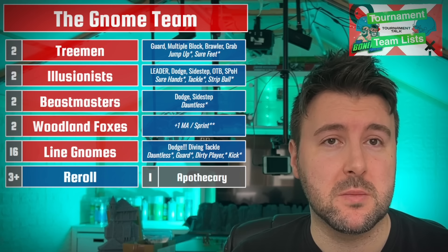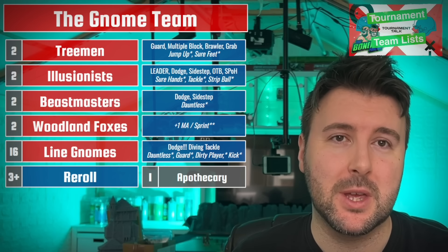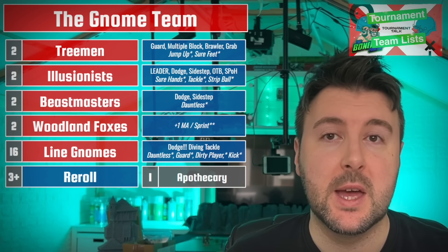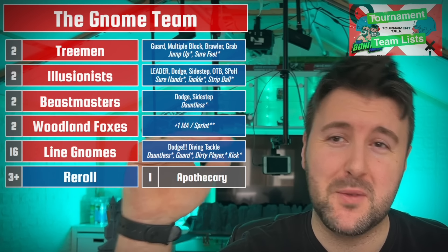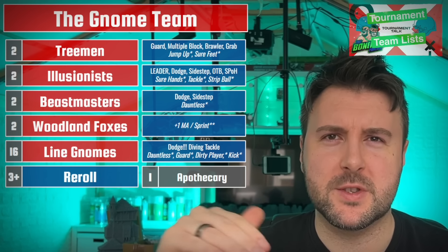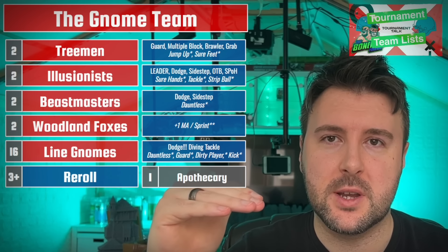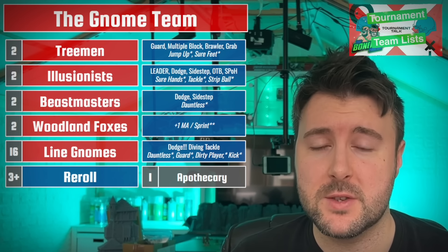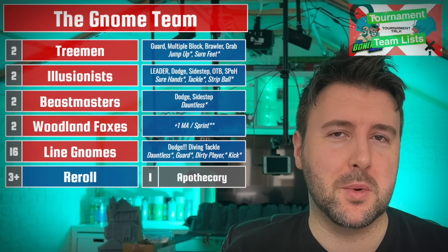The Apothecary is probably the first thing you cut if you go down to 3 or lower re-rolls, but if you've got the cash - and with Gnomes you're kind of going to have the cash, unless you're going for the big stars - then I'd recommend considering it. Each of these rosters in this video is 1,150,000 gold pieces. Most tournaments are 1.1, 1.15, or 1.2 million. We figured that 1.15 is a good place to start.